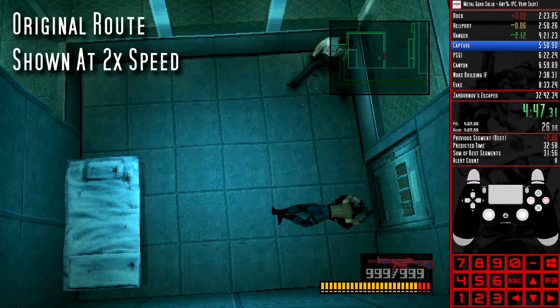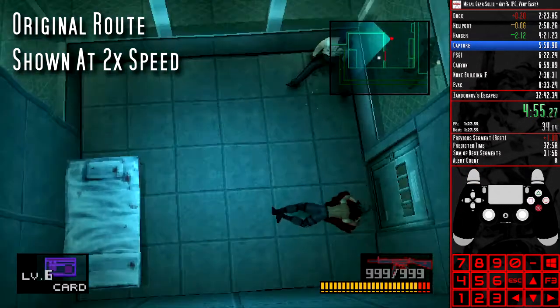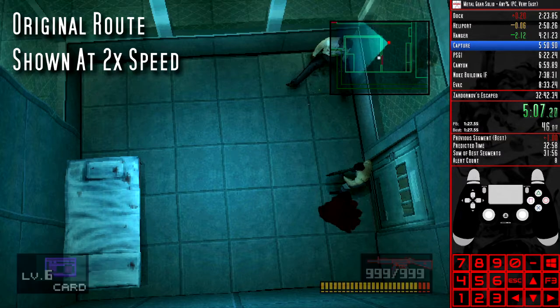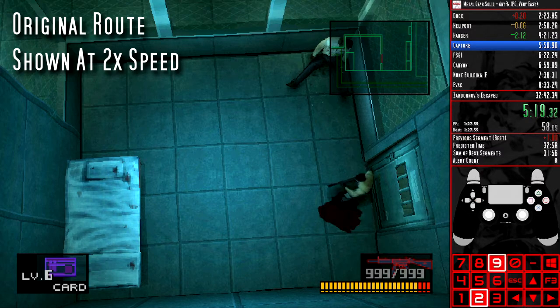So, I want to break it down fully for you. In the old route, we'd make a codec call to trigger an in-game flag, then Area Reload through the start menu, skipping to the cutscene of Otacon giving Snake the level 6 card and the ketchup. We'd then have to wait for the in-game scene of Otacon leaving to play out.